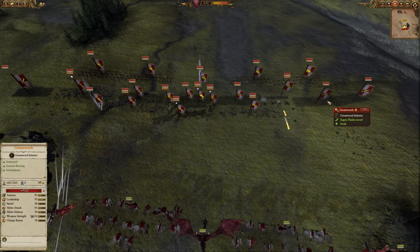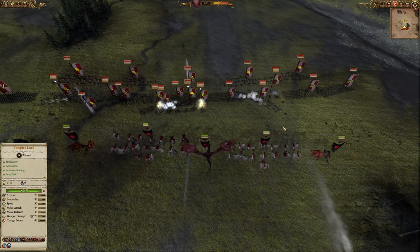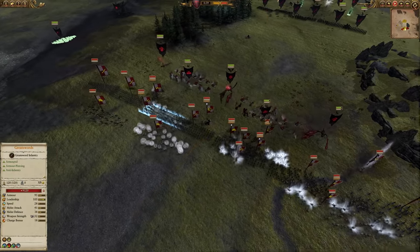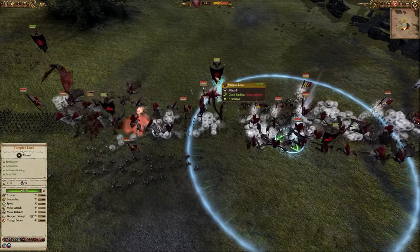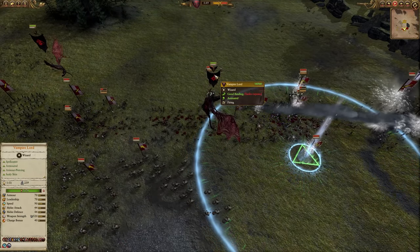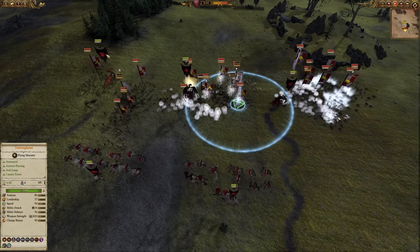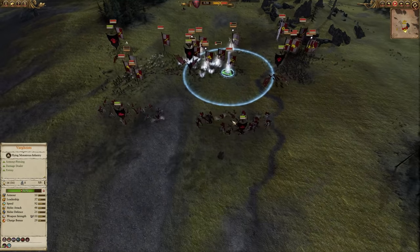I noticed that a lot of his units were in a nice fat line, so I decided to get my Lord to cast a wonderful Wind of Death because, you know, if the enemy lines up, you just kind of have to. It's a fantastic spell — the Lore of the Vampires is one of the best lores in the game. We're not even a minute into this battle and we've nearly taken out 300 of the enemy units.